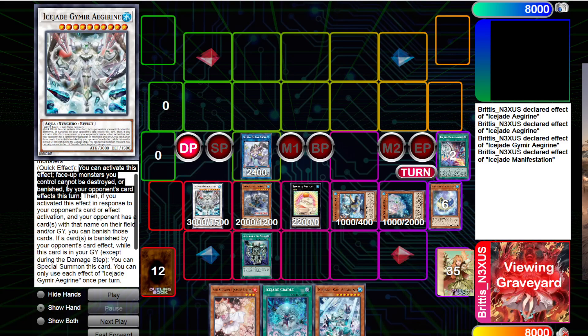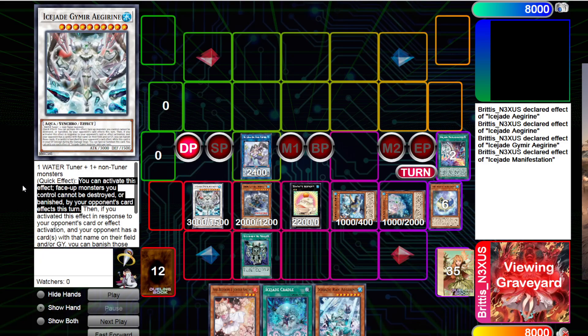Other weird banishing effects from other cards also get shut down. One important note: if you're on the Dimension Shifter and this card resolves its effect, your opponent cannot get rid of your cards with whatever form of removal they have, because it involves banishing. So that is another ruling worth mentioning — the fact that your cards cannot get banished.